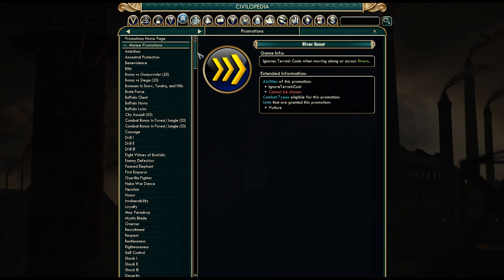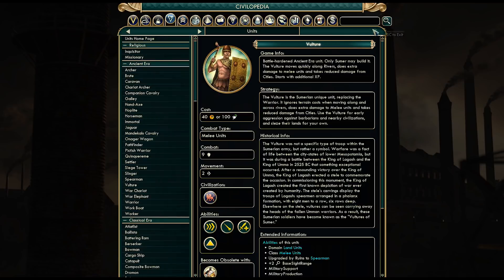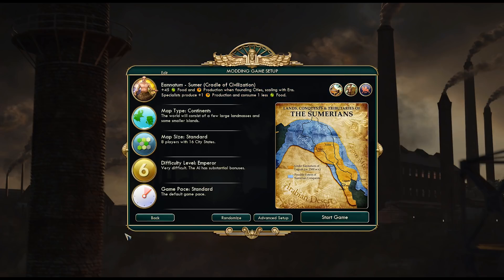We'll probably want to build as many Vultures as possible. Their unique building is the Ziggurat, which replaces the Temple except you can build it much earlier, and it gains a random bonus. For each Ziggurat completed it gets plus 1 science compared to the Temple, plus 1 gold, plus 1 culture, plus bonuses to wine, incense, and amber.